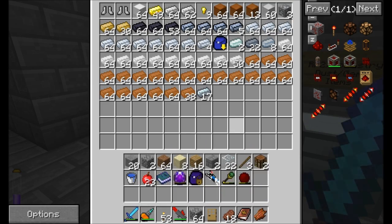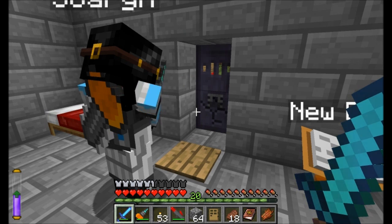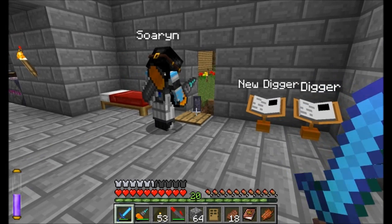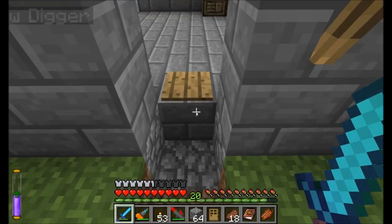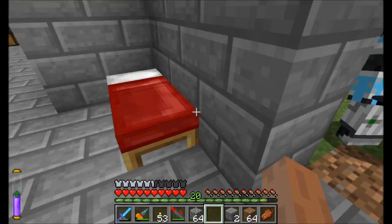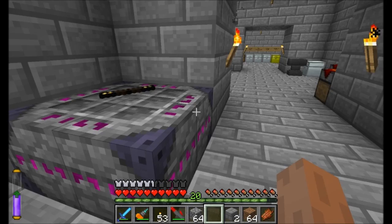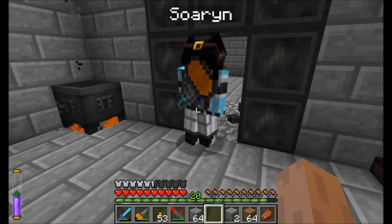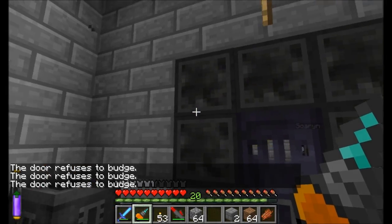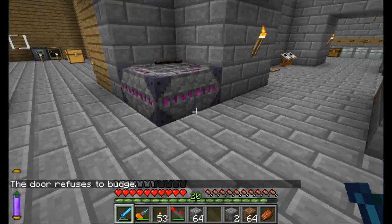I want to try breaking the block it's sitting on — that's what I was going to do. It's mine — apparently yours. That is a neat little toy. I like that door, dude. It tells me the door refuses to budge — that's awesome. Now of course with anything in Minecraft, you can dig around the wall or break the block it's on to get through. But still, it's a neat mechanic — I like that.